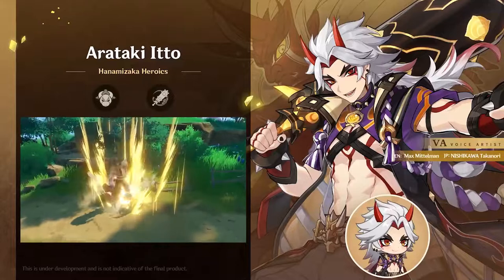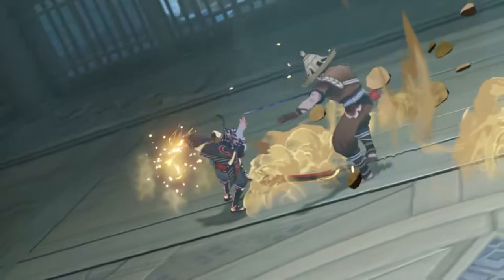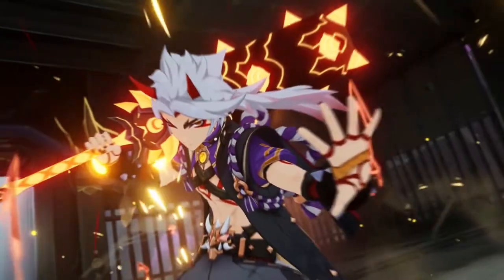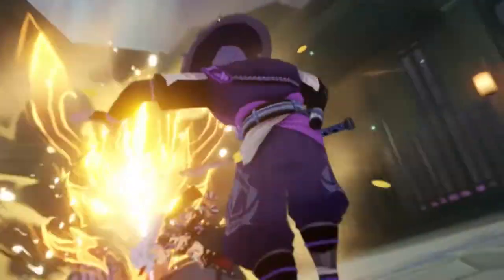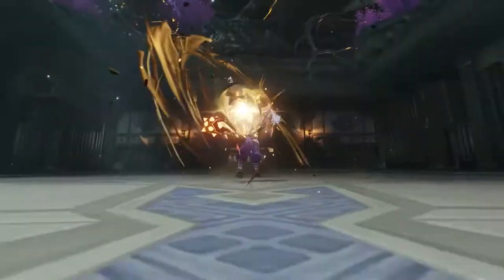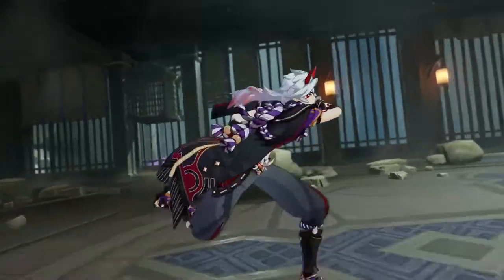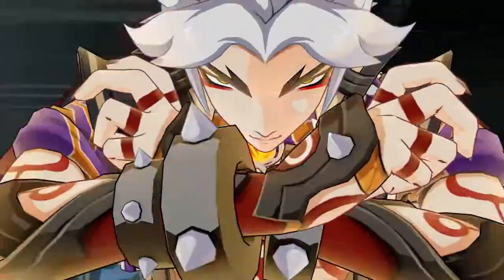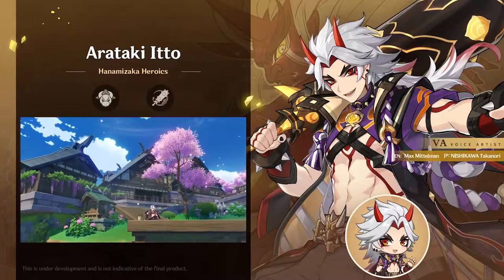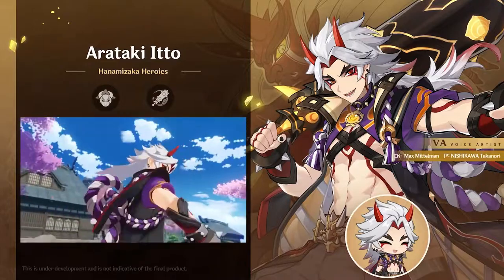His normal attack combo won't reset for a short period of time after using his elemental skill or sprinting — it should be really powerful or essentially useless; we'll have to wait and find out. When you hold your auto attack, you can use Superlative Superstrength stacks to keep him swinging. This is super cool, especially because his build is based off this, so you want to be stacking a lot of Superlative Superstrength before using any charged attacks.